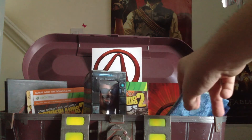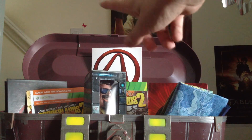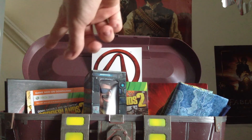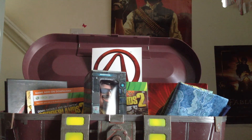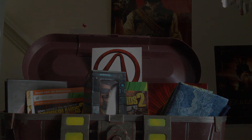So that is all the stuff you get with it: the loot box, the map, the still book, the game, stickers, the bobblehead, DLC, artwork, art book, and also a nice detailed box. I think that's it. Thank you for watching — subscribe if you liked the video and see you later, from MC Spartan Productions.